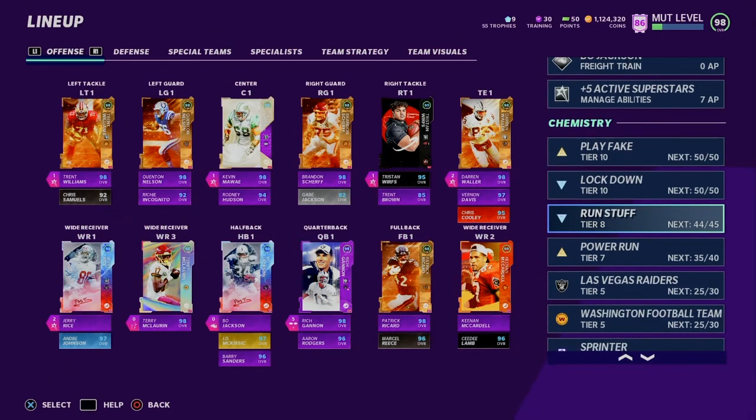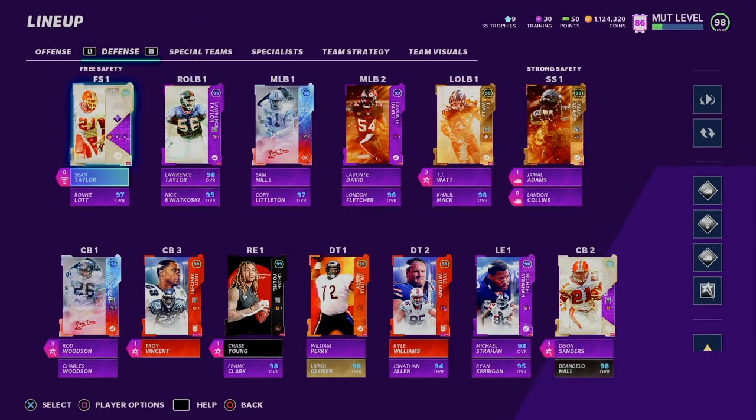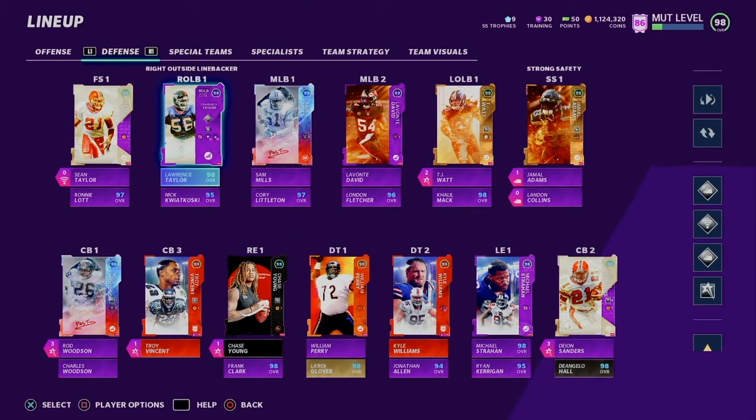Lockdown, Run Stuff almost maxed — just need 6 more for Run Stuff. Brawler and Sprinter are maxed. From there we go on to the defense. Sean Taylor is 99 overall, 97 overall for Ronnie Lott. I need 6 more Run Stuff so I can get Sealer up to 99 overall, and then I just need to get a better left end and I would have a 99 overall defense. That would be amazing, but probably will not happen for a decent amount of time.